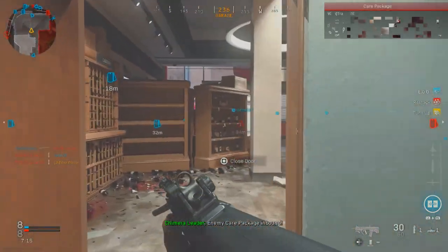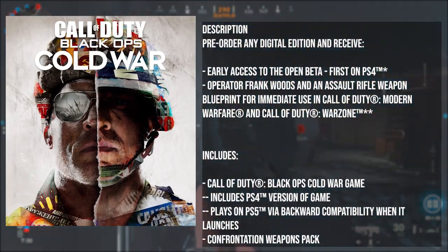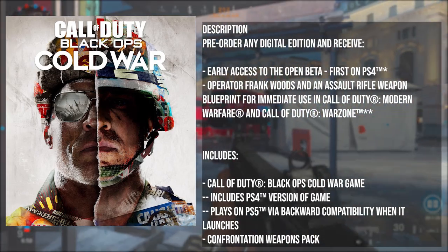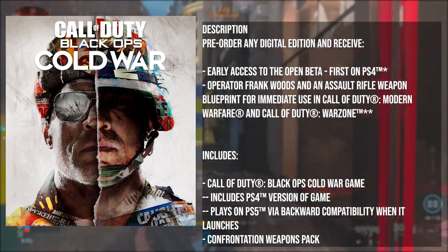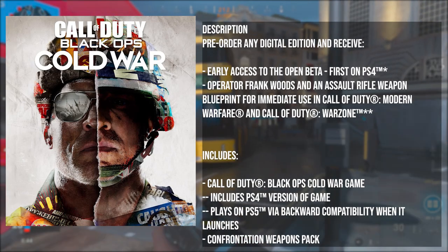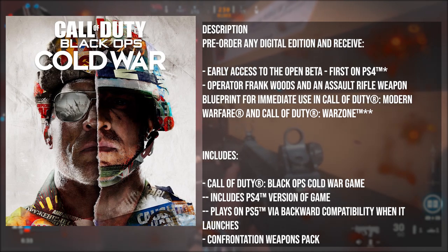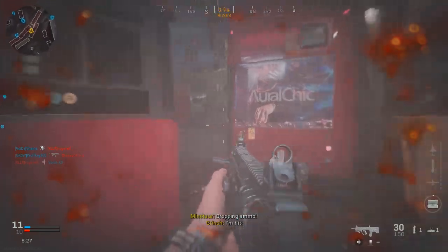Now, moving on to the Standard Edition — I want you guys to listen very carefully to what's included. You will get the base game, and along with that it includes the PS4 version. The Standard version is the PS4 version, but it plays on PS5 via backwards capability when it launches, and you will get a weapons pack. This is why the Cross-Gen Bundle and Ultimate Edition have me thinking — if I want the full PS5 experience, I might as well buy those instead.